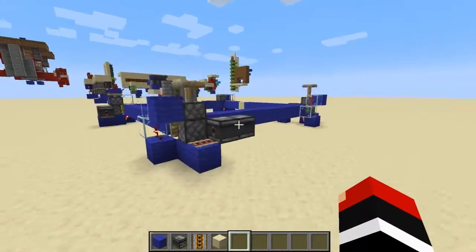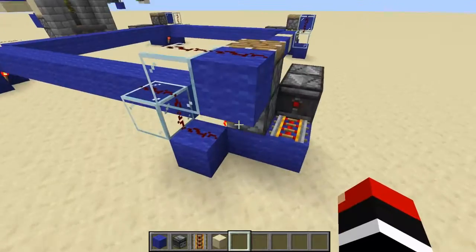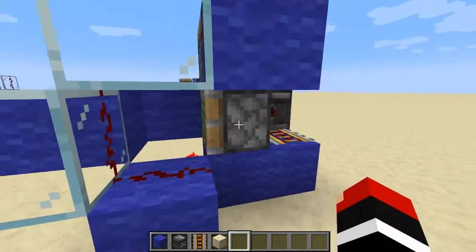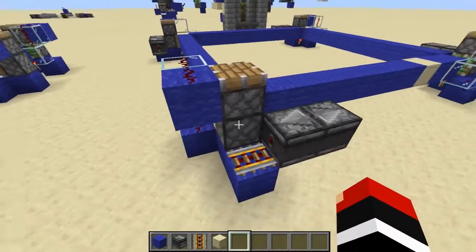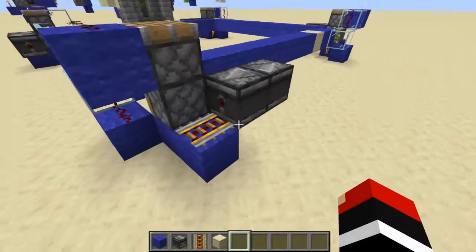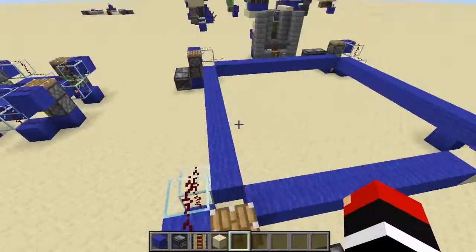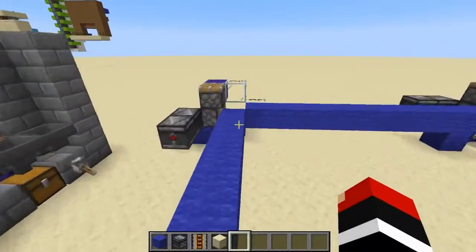It's literally just a zero-tick generator which is a piston — basically a smart piston — but then it goes up into another piston on top which gives it an update, which creates a zero-tick pulse. With some updaters next to these bottom pistons, they'll update whenever the block gets into them so they don't jam.